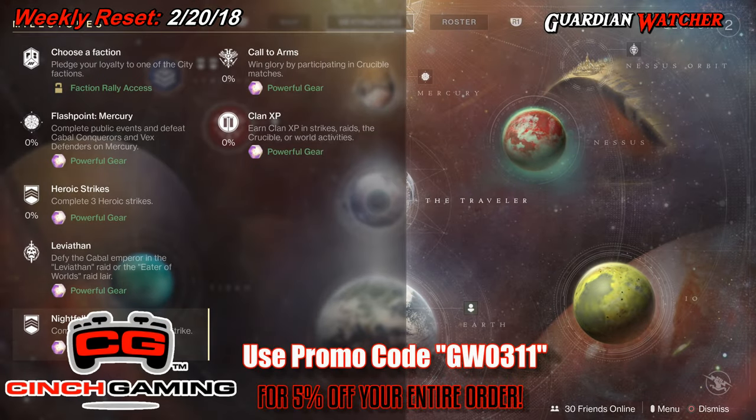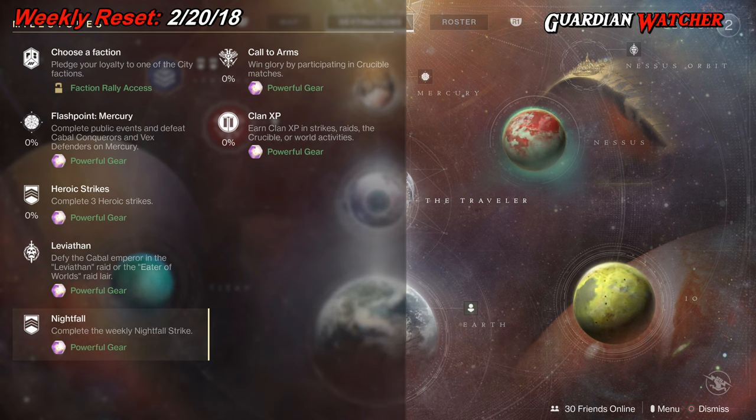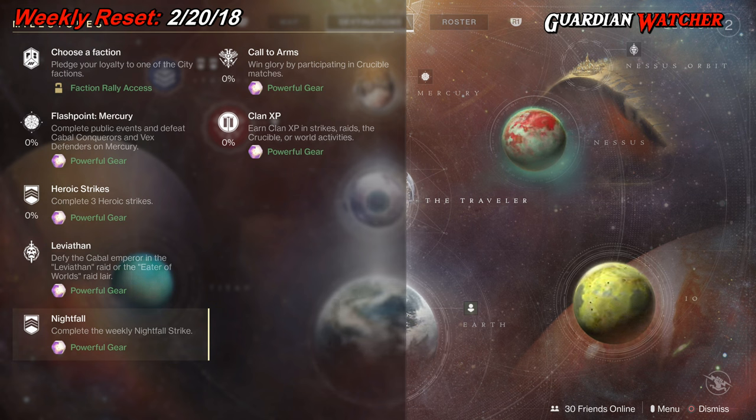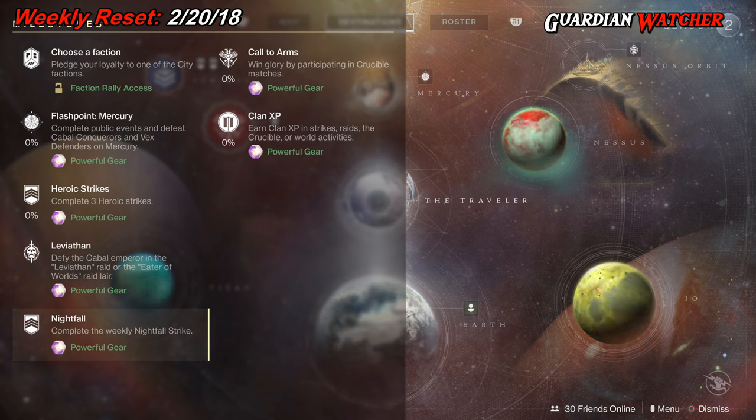We have Choose a Faction, which you need to pledge your loyalty to one of the city factions — either New Monarchy, Future War Cult, or Dead Orbit. Then we have Flashpoint on Mercury, which you need to complete public events. If you do the heroic versions, you can get it done a lot faster. Then we have three heroic strikes that you need to complete. Then we have Leviathan, which you need to complete the raid or the raid lair.